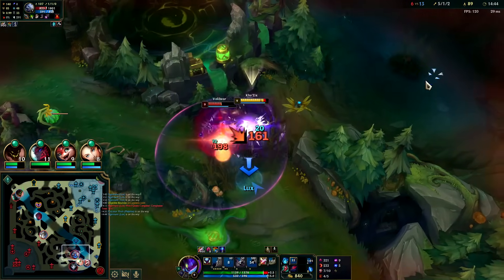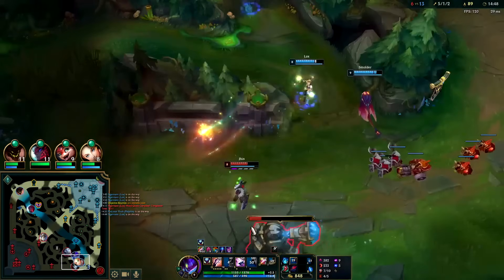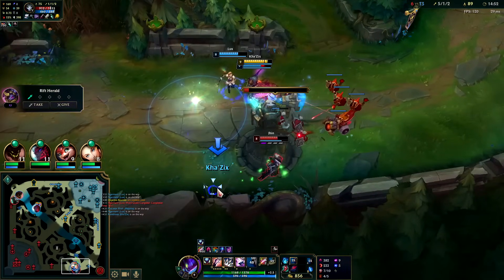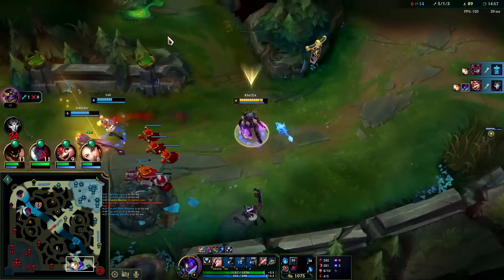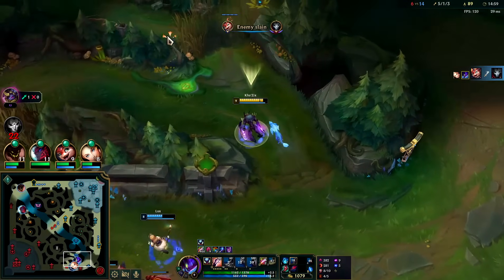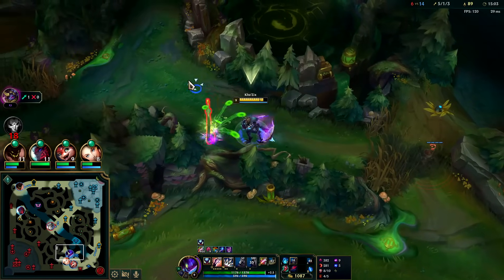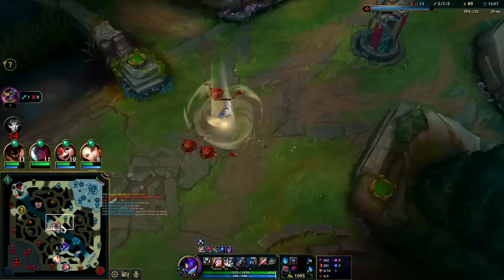Q auto W. Jhin's dead here, we just need Lux to tank. Nice, that works. Range characters always tank first especially if they're bursty, because they can dump their load, stand on the edge and just walk out.